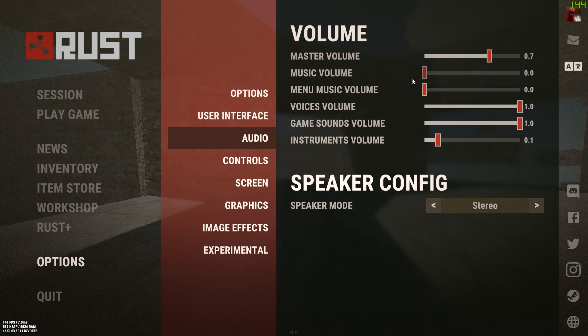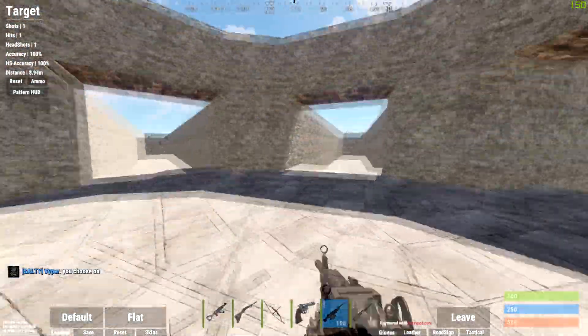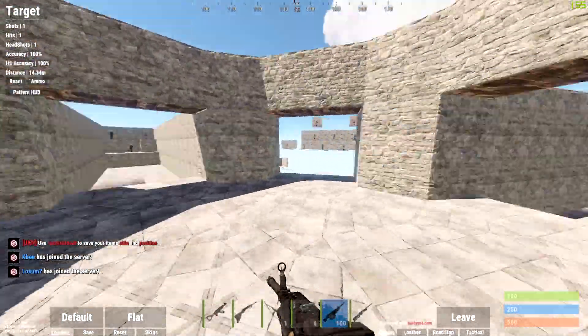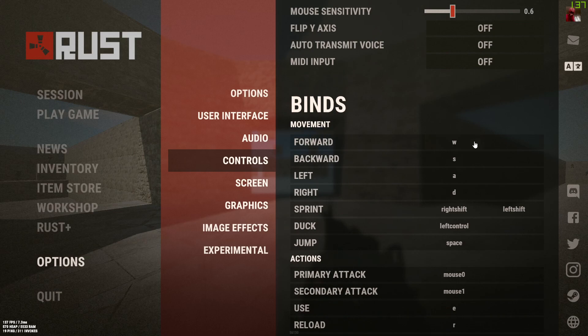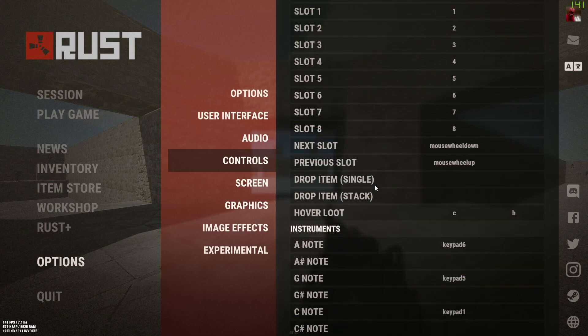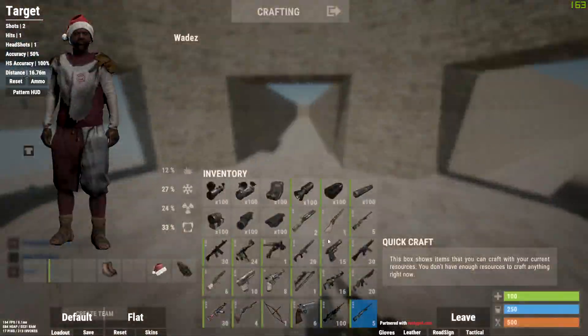Audio is all preference — I'd recommend turning the music off because it's pretty loud and you can't hear much. Instruments I have turned down because they can be quite ear-splitting. Sensitivity I have at 0.6 with 400 DPI — it's a medium sens. Don't have flip Y-axis on. Controls and keybinds are all personal preference.